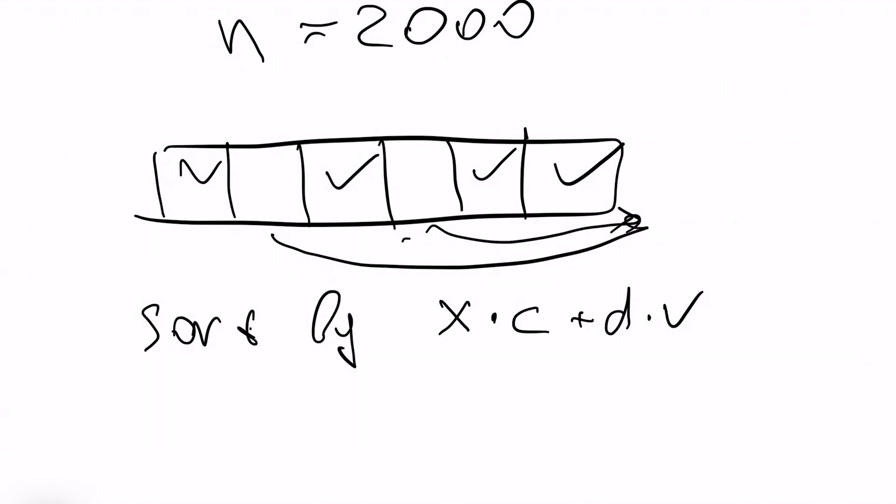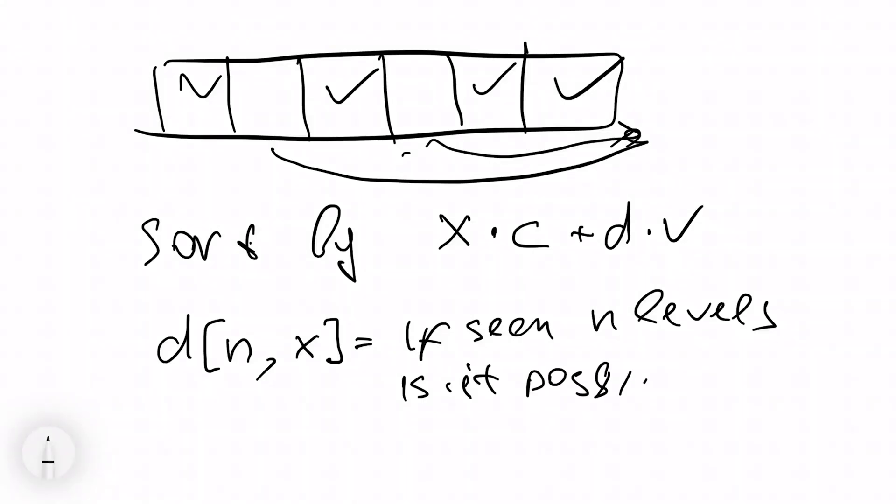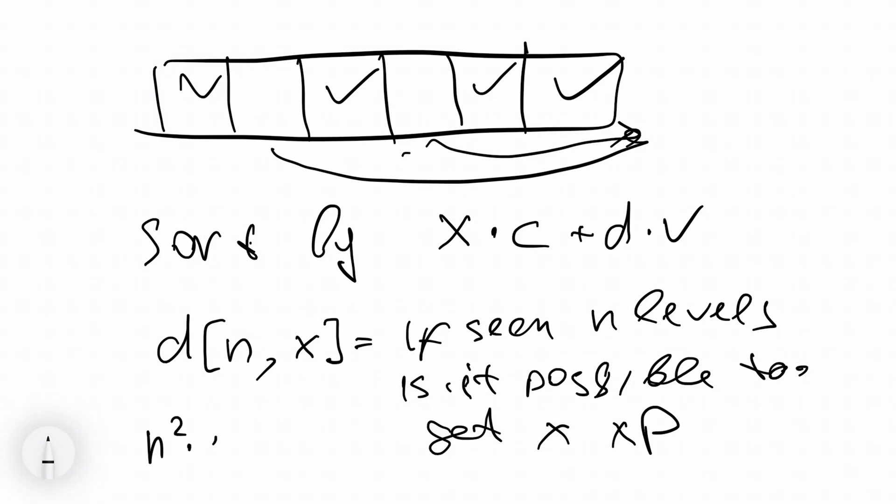This is just a knapsack problem. We need dynamic programming: given the first n levels seen, is it possible to reach experience x? This DP can be computed in time O(n² × max_x), which is sufficient given the 10-second time limit. If there are any issues with the time limit, it can be optimized using bitsets, dividing by the computer word size, and that will definitely pass. The judges say it should pass without that optimization anyway. That's all.